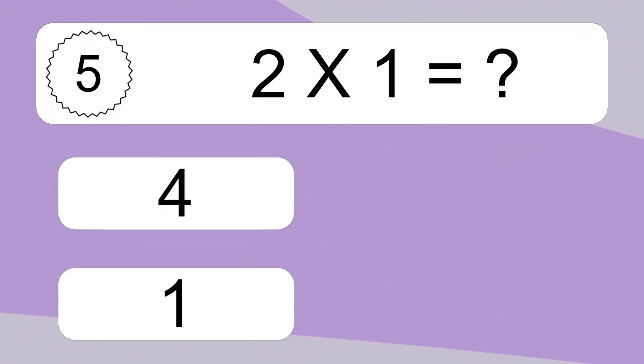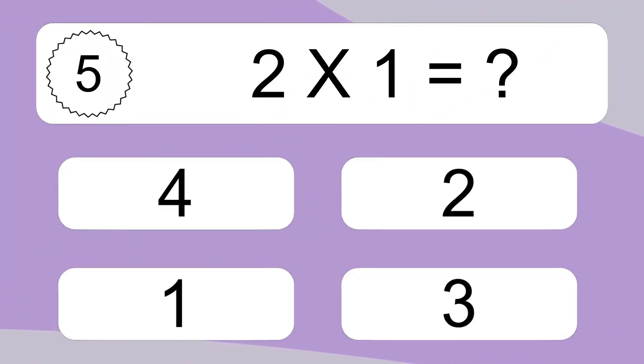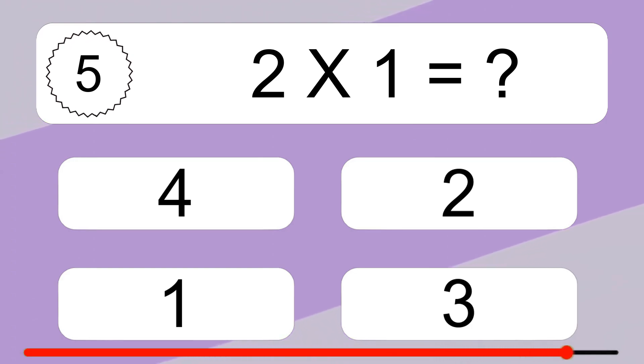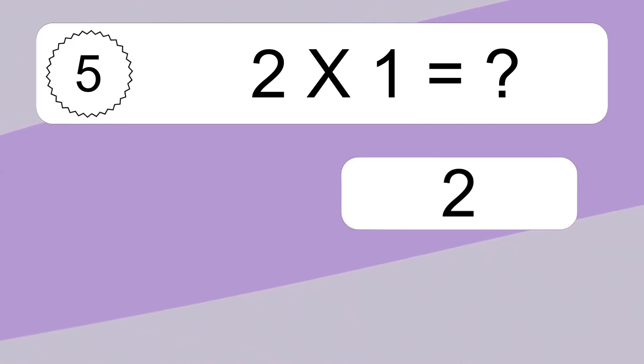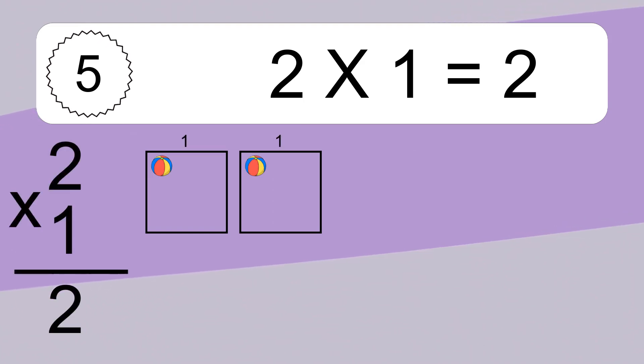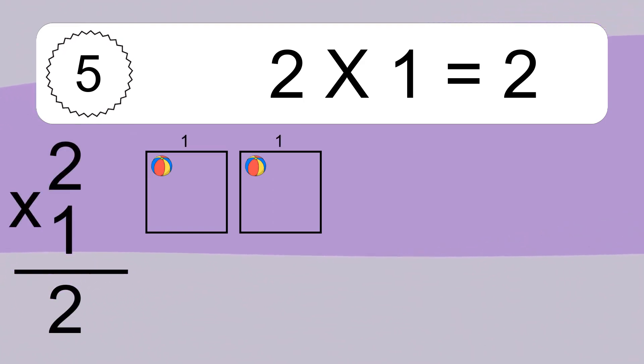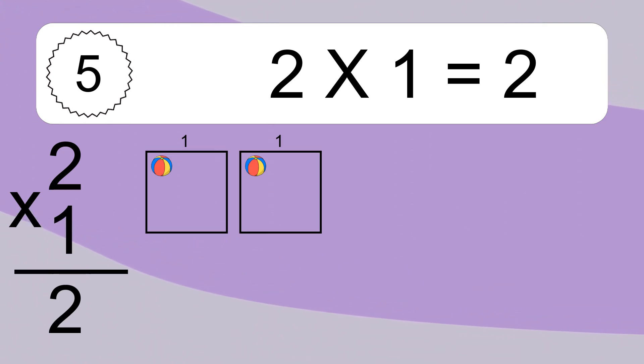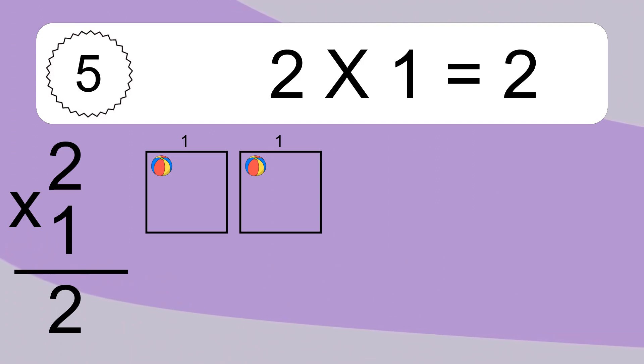2 times 1 equals what? 2 times 1 equals 2. We have 2 boxes and each box has 1 colorful ball inside. If you count all the balls in all the boxes together, you will have 2 times 1 balls. This equals 2 balls.